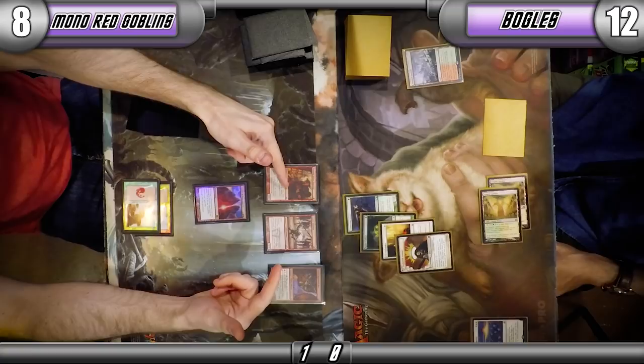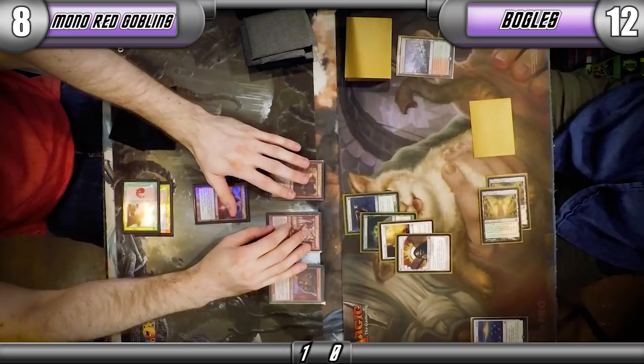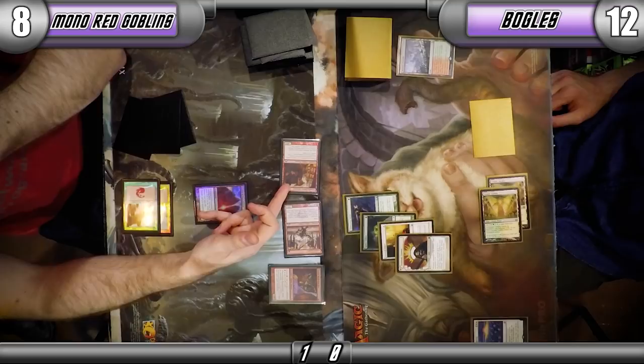This is what Goblins is really based around. It's often called 8 Whack because there are two playsets of the Bushwhacker cards — Goblin Bushwhacker and Reckless Bushwhacker. It's a real pinch here. It looks like you might want to hold back blockers. I do hold back the Bushwhacker — missing out on the Legion Loyalist trigger, but not dying on the crackback is the benefit.